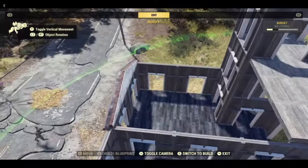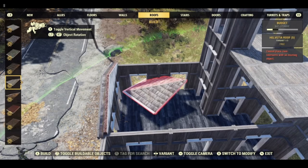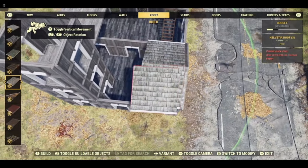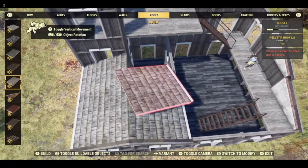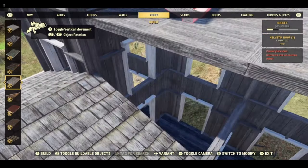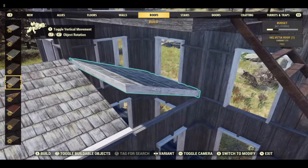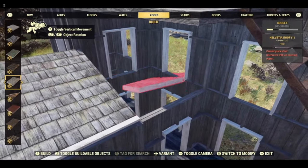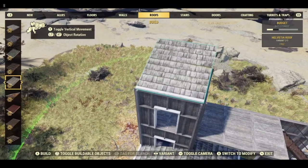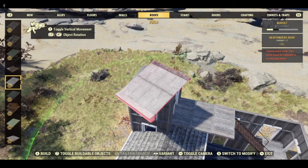Now I'm going to add the roofs. This one can be a bit tricky to get in. For this one I used the army base roof, or you can also use the responder's roof.